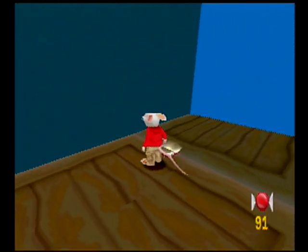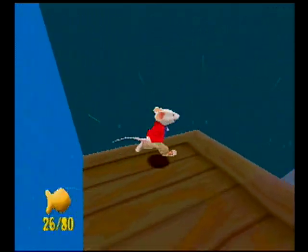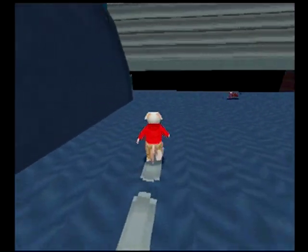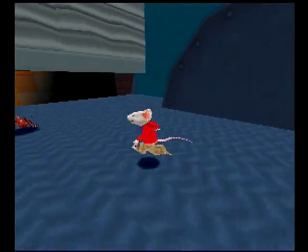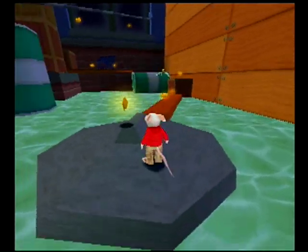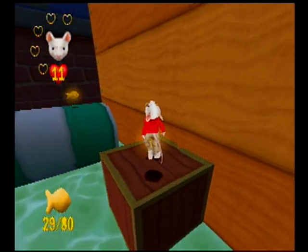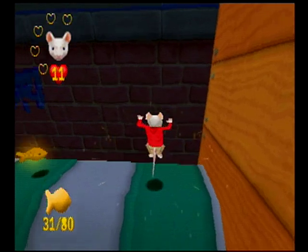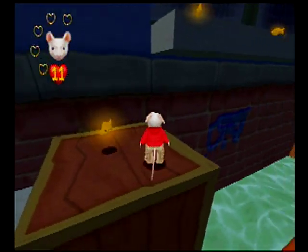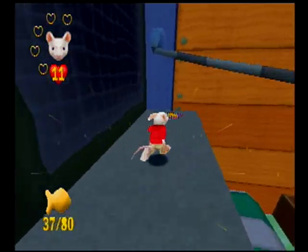Oh my gosh, just hit him. There we go, and this is where we need all the face blocks. Managed to get here without collecting any, even though we've seen five of the six already. A lot of these blocks require you to go backwards after you've climbed up an area, and it's like I don't want to go backwards. This one doesn't seem like it'll take us back too far, so let's get this one now.